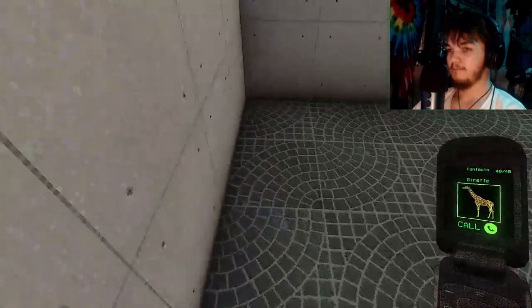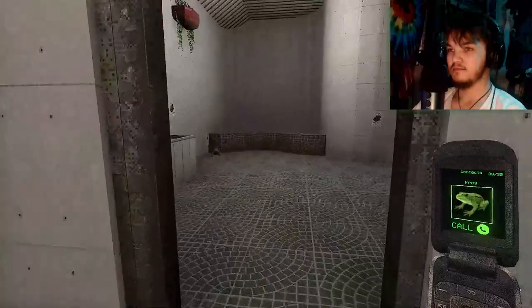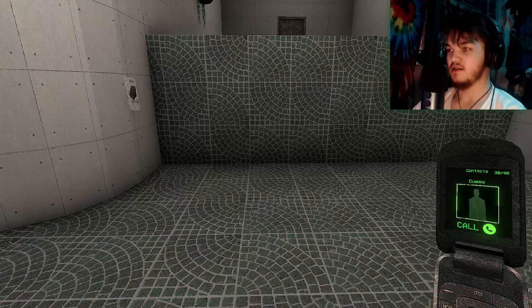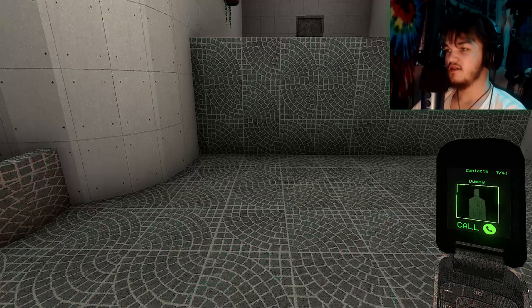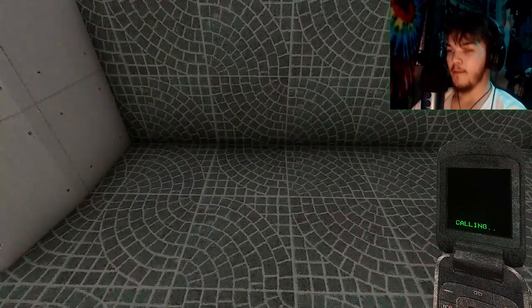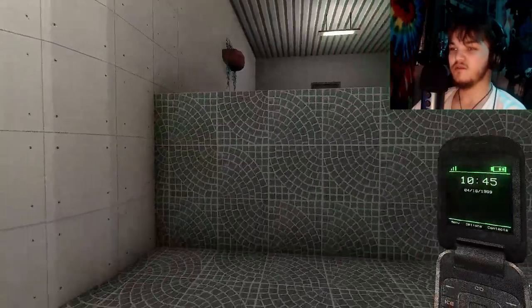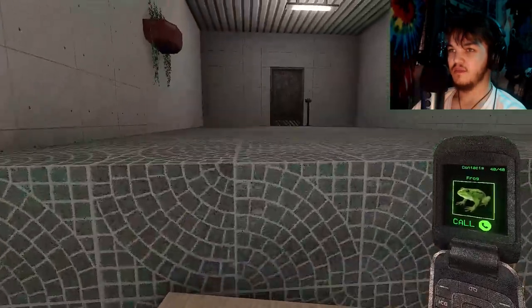Oh my god, this game is pissing me off. All right, now that we're through there — what is going on here? I need my stairs. You know what's making this infinitely harder is the fact that I have more contacts in the phone than there should be. Where's the stairs? Thanks. Now just put them here. How am I supposed to know the gauge of how close I'm supposed to be? Then I gotta hunt for the staircase again. Okay, there.